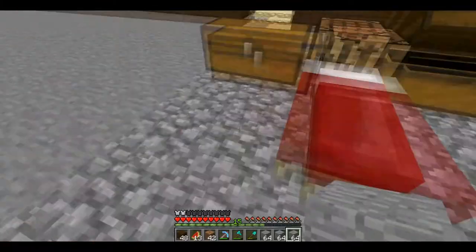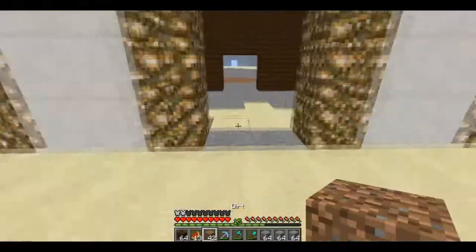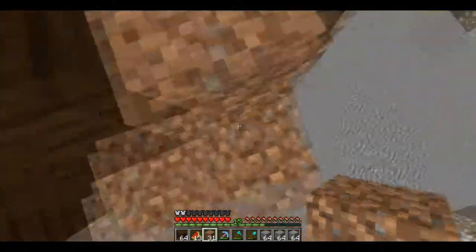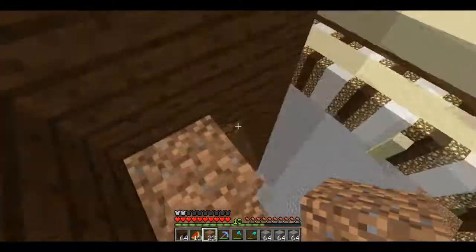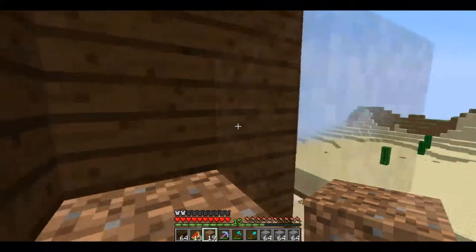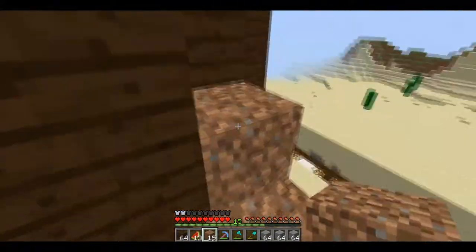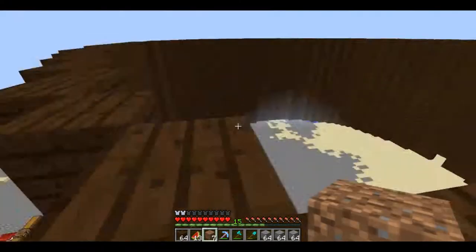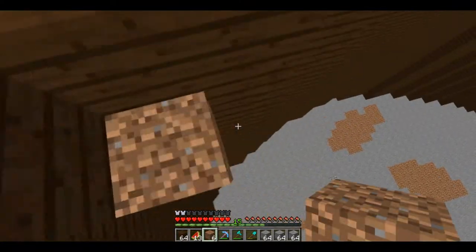To start off today I'm going to build this platform up higher in the bowl — this is where all the spectators will be, where they can do their concessions and watch all of the fights. First I'm going to do a little glowstone ring around where all the seats will be, and then I'm going to build the seats out of smooth stone.